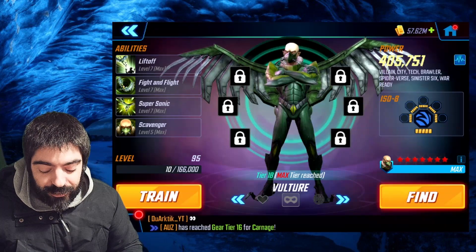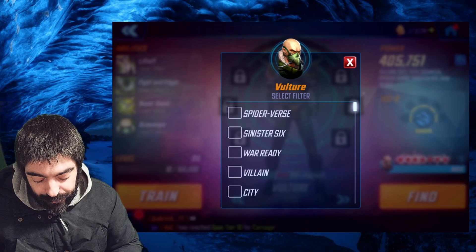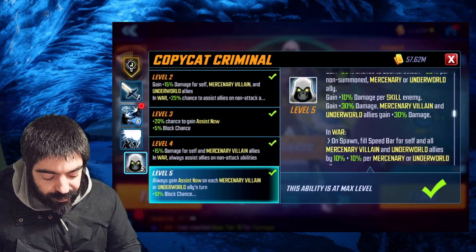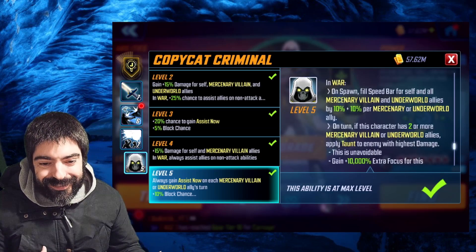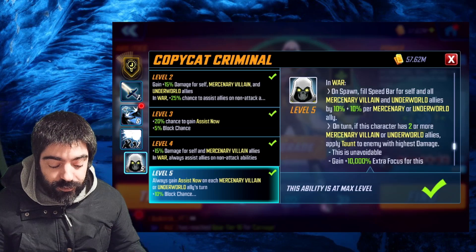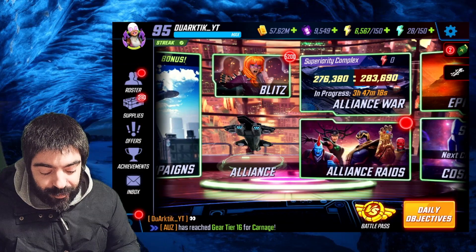This is also something that was going on in msf.gg — when you try to build teams, the order in which you build the team is going to affect how the characters perform. In the past we also had the same problem with Taskmaster, because his passive gives more speed bar to himself and allies, and depending on where you are positioning these characters you might get that speed bar or not.